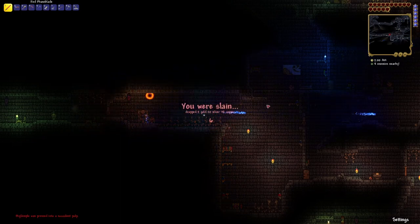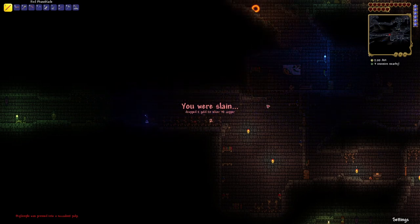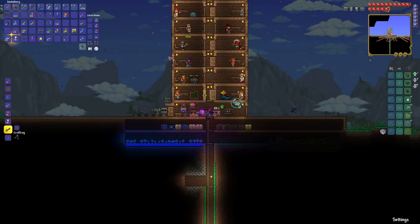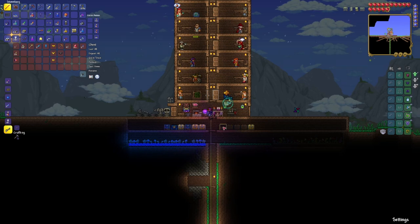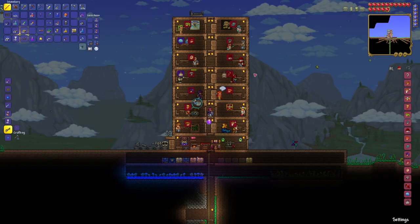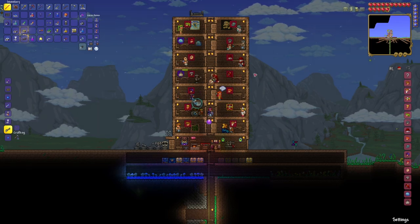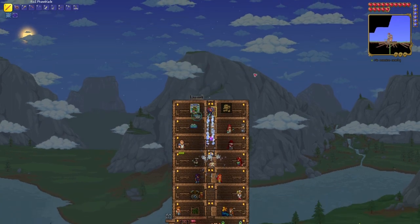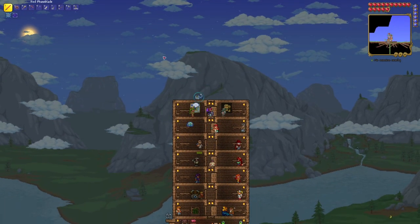I still haven't found Muramasa. I'm kind of worried that we're not going to get it — and you need it to make the best weapon in the game. Our nurse is not living in a home right now. All of the rooms are filled up, which means if there are any more NPCs they can't spawn. I'm going to do a time-lapse here and we're going to extend this house upward a little bit.